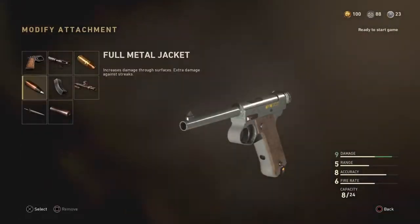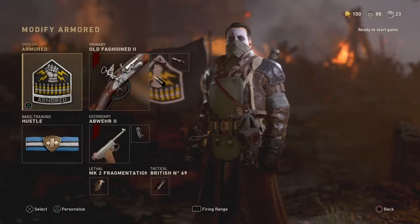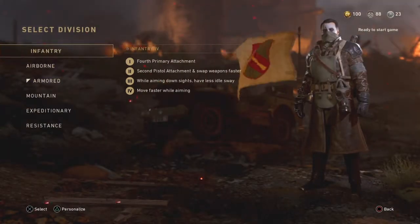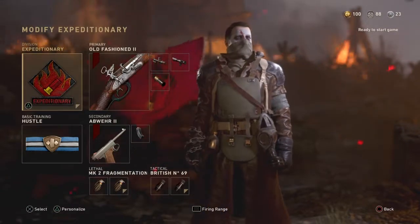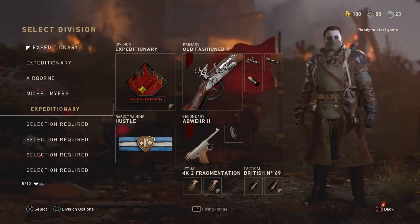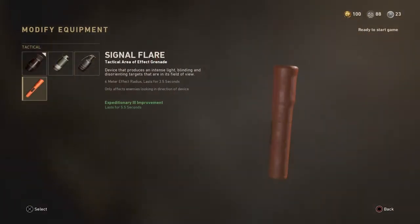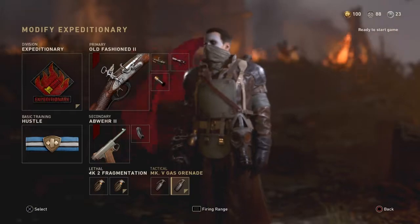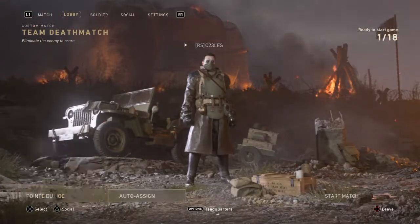Go over to your pistols and choose any pistol you feel comfortable with or are good with. That's how you set up that slot. Then you pull out the shotgun class — there you go. You also have extra grenades, and you can use the gas to get people out of houses.